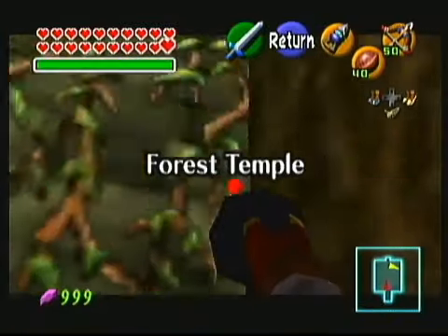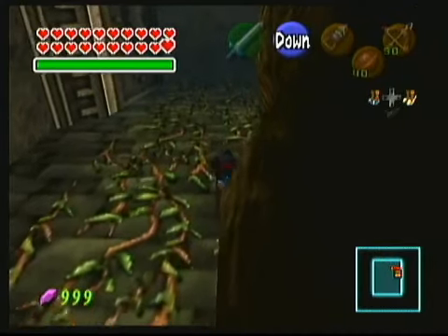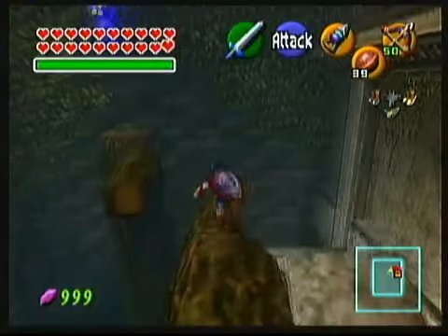Alright, so this is Master Quest Forest Temple. You can recognize it right away by the presence of all these extra Skulltulas on the vines, as well as the lack of Wolfos here in the opening room. If you go up the left side of these vines, there are no Skulltulas to get in the way.